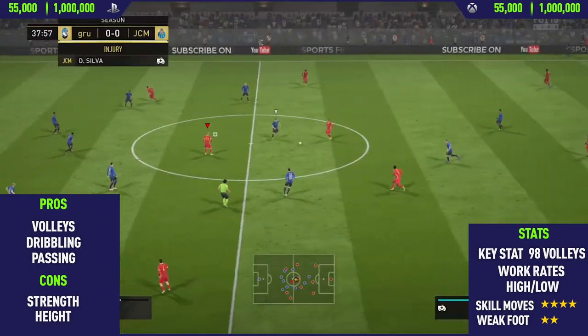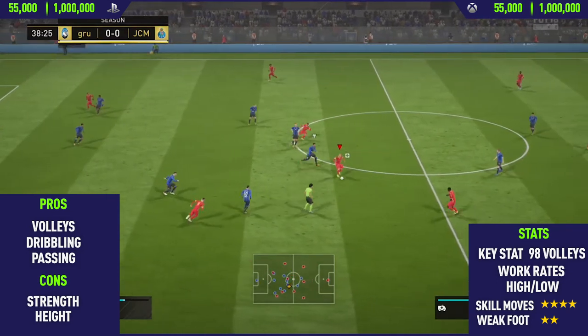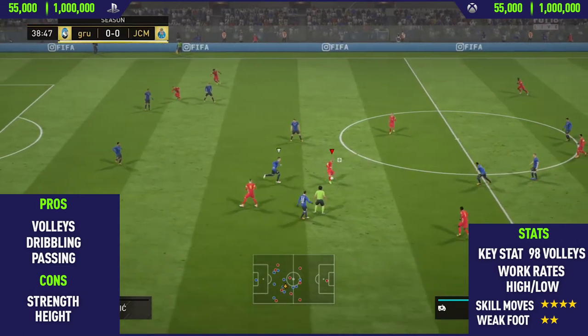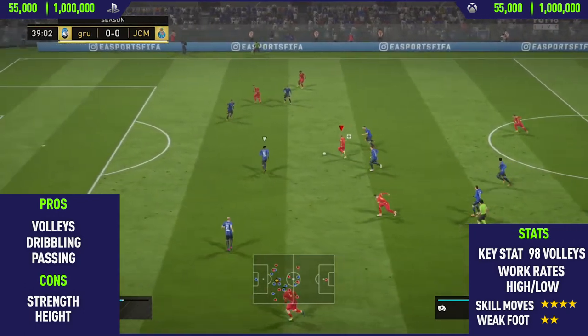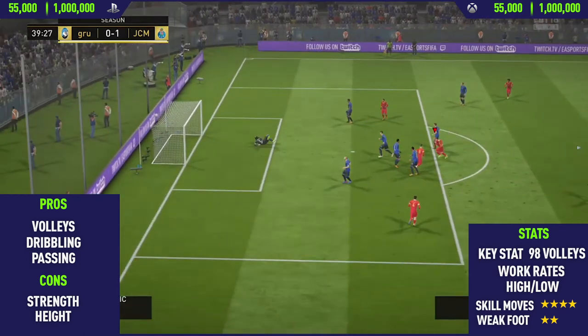The final cons I could find on this card were his strength and his height. He isn't really the tallest and he's also pretty weak, so if you're looking to play him in the centre mid position he's not really going to be winning too many headers. That's why I'd recommend playing him in the CAM position. Anyway, that's been the highlights — let's move into the overview.